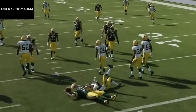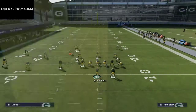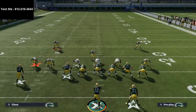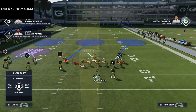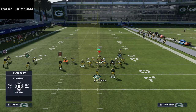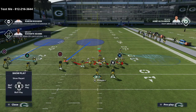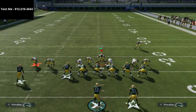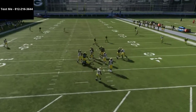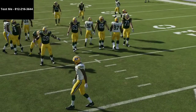You can also do this from zone coverage. The beauty of it is you've created a look that's very similar to man coverage. On the left side, you've got pretty much everything taken away. The only thing I would do is play hard flats right in here — that takes away the quick routes. Then all you've got to do is get back on the tight end, and as you can see, you've got pretty decent coverage.